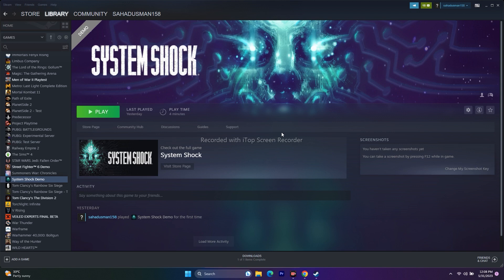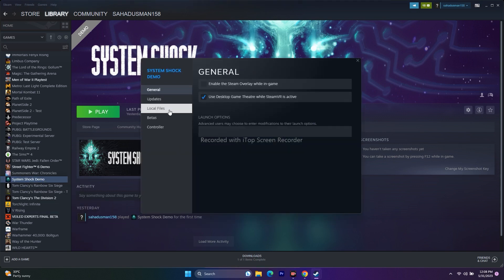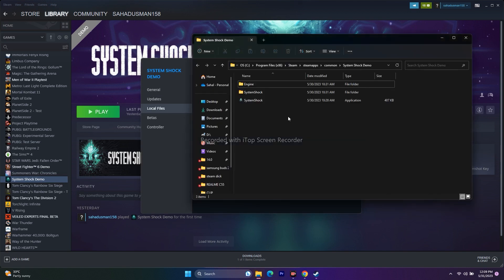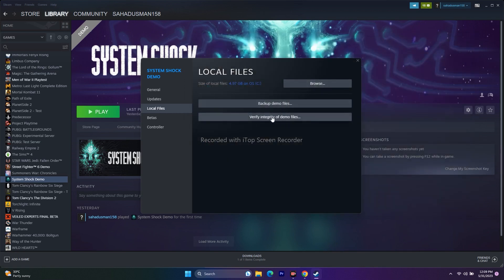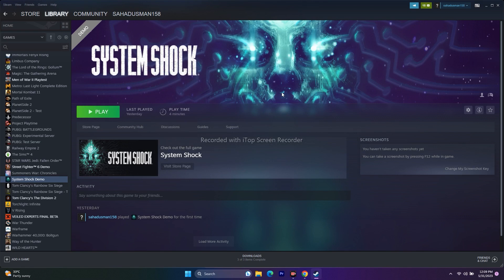If that's not working, try the second step: verify integrity of game files. Right-click the game and go to Properties, then go to Local Files and click Browse. Right-click the application, go to Show More Options, Properties, then Compatibility. Click on Verify Integrity of Game Files. This will take a little time — the game is around 4.97 GB, so it will cross-check every single file and fix any corrupted ones. As you can see, 436 files were successfully validated, meaning there is no issue. Close this and try launching the game.